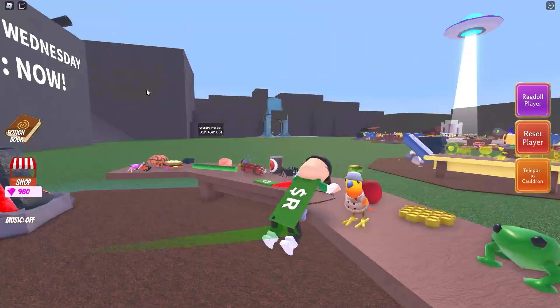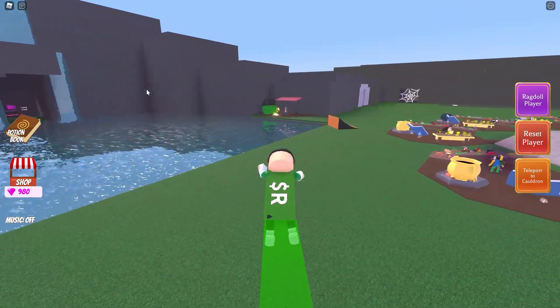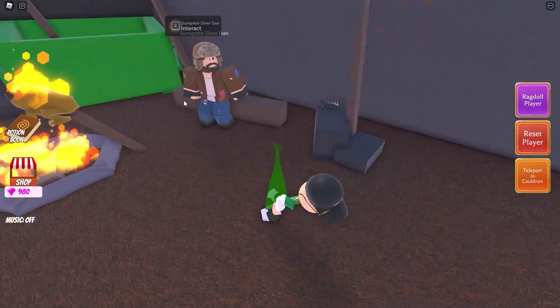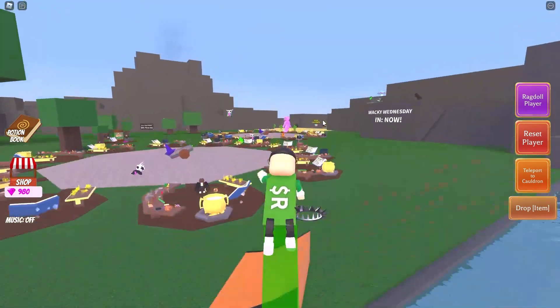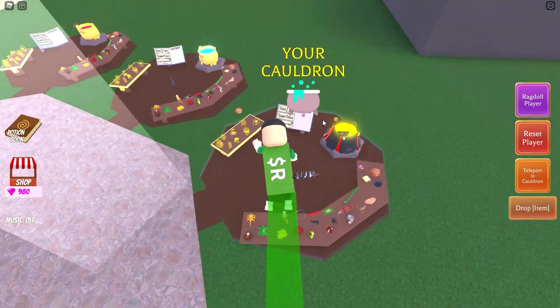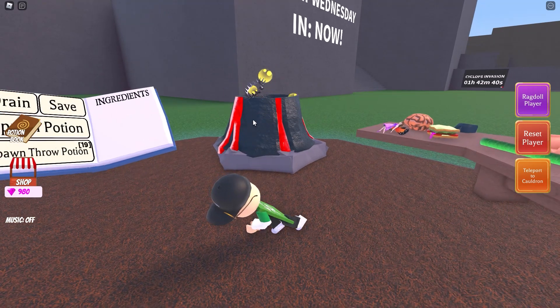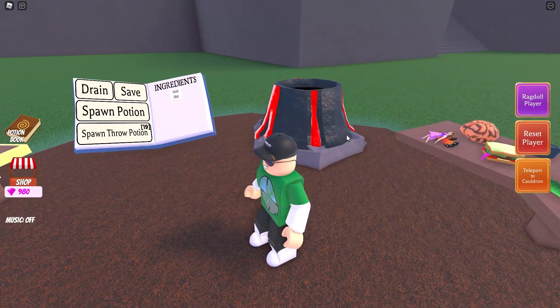Next is another new one, which can be found next to Dumpster Dan. It's called a void star — a nasty looking thing if you ask me, but who's asking? This will give you a void star potion.